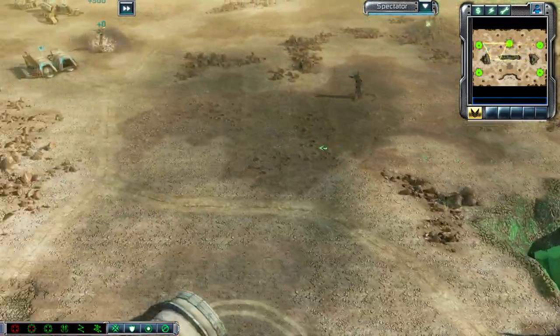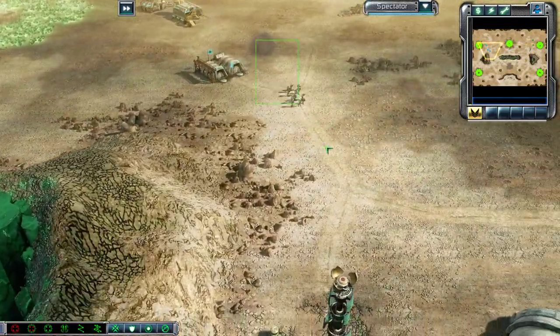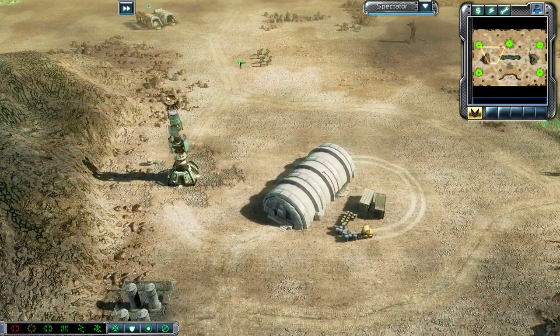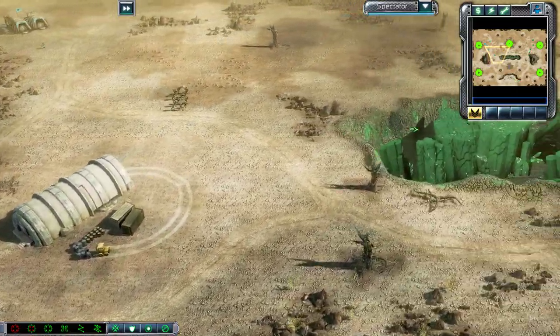We see that both players are already going for infantry, which is quite normal amongst the PvP community. We've got a couple of Rifleman squads going down the middle of the map. One squad should just go down the middle of the map for the Tiberium Spikes — very important on this map.